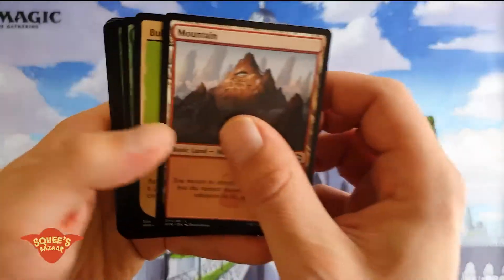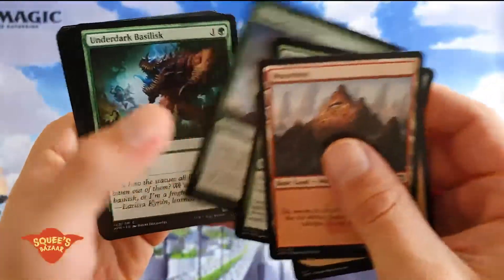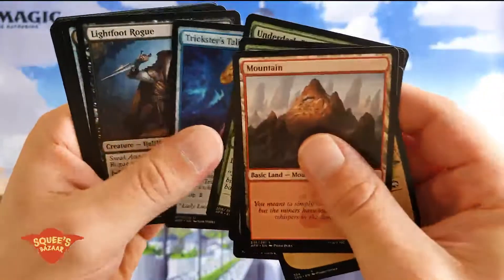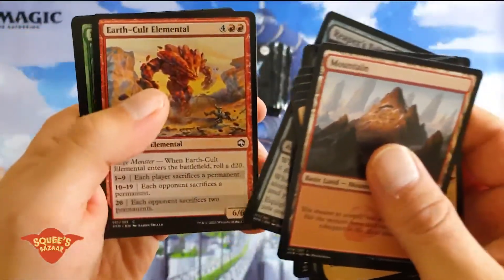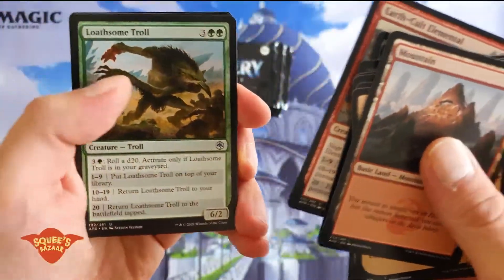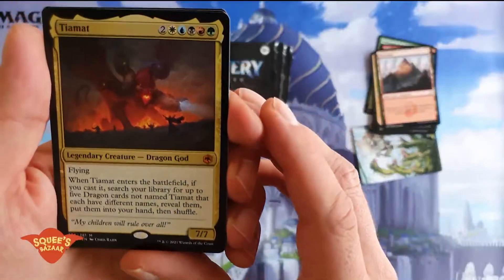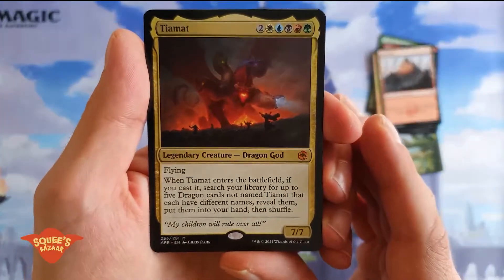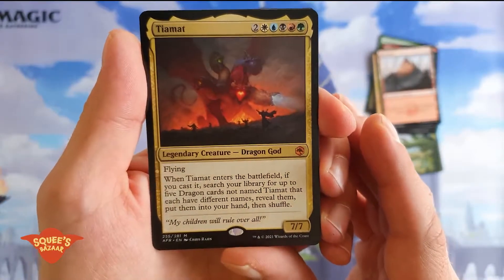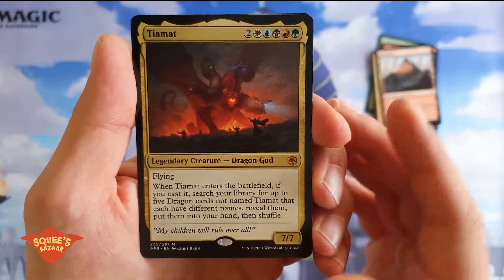Let's see what we got today. So we're going to go through these cards: Trictor's Talisman, Lightfoot Rogue, Reaper's Talisman, Elemental, a Loathsome Troll, and there it is — Tiamat! One booster and we got it. That's that big mythic dragon we were talking about. First time we see it here on the channel. Big pull. Great start.